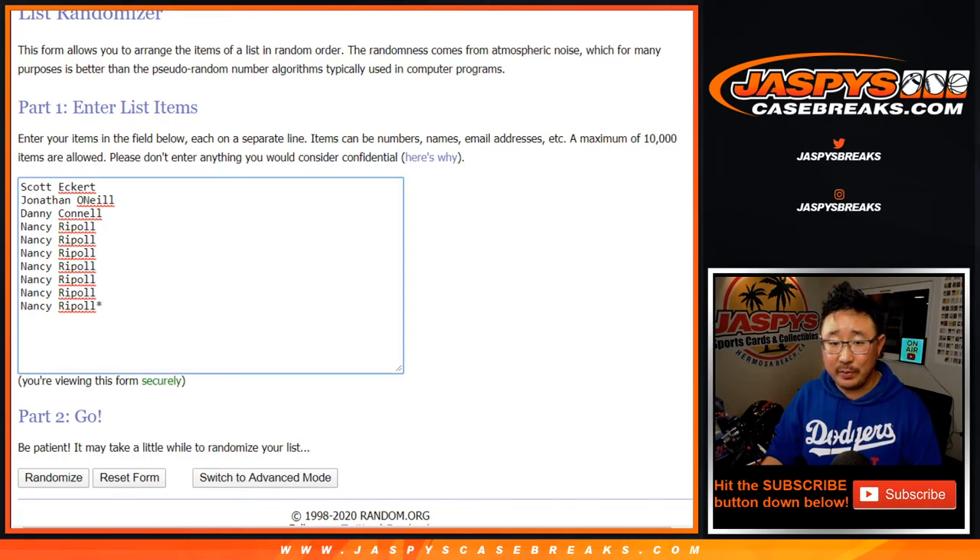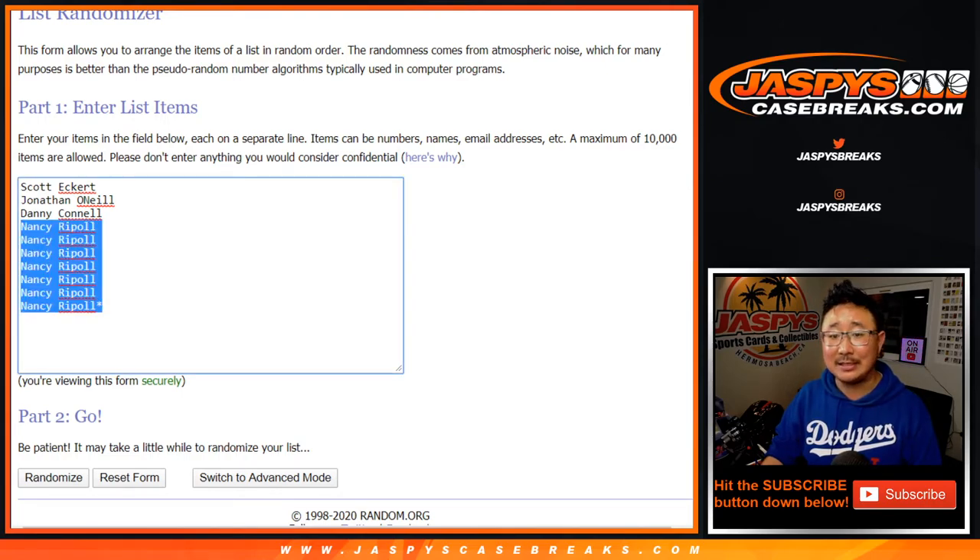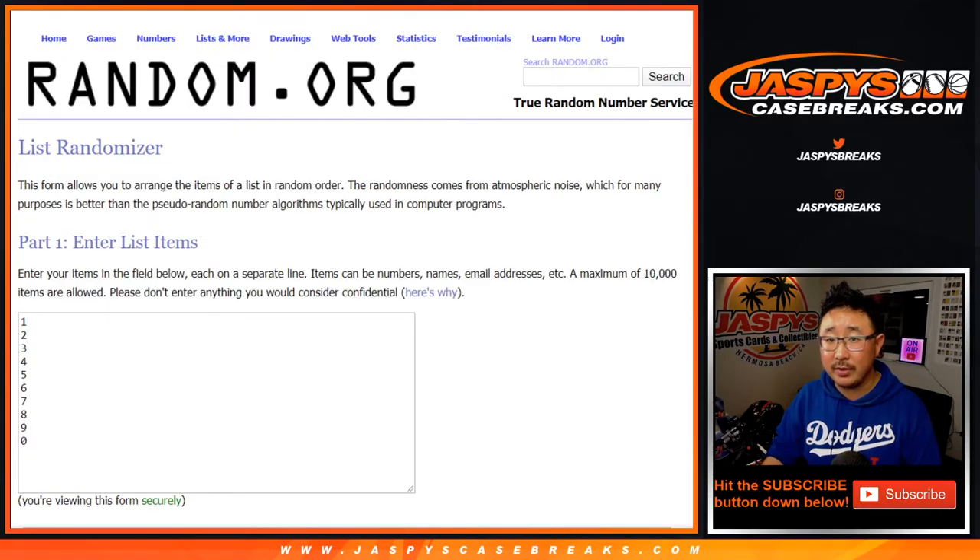We see the position that Nancy has taken on the Grizzlies in this one here. Good luck Nancy, Scott, Jonathan, Danny — thank you for getting in. There are the numbers right there.